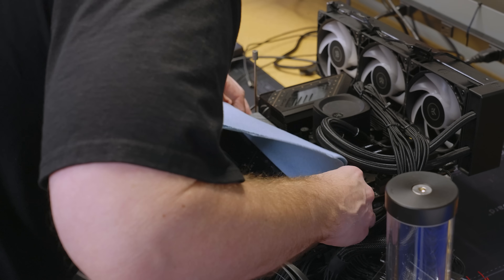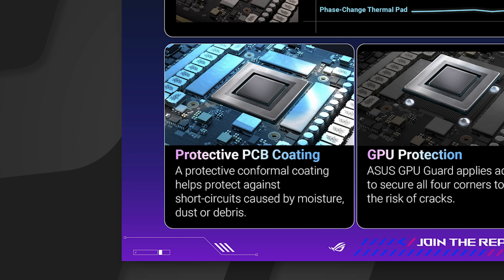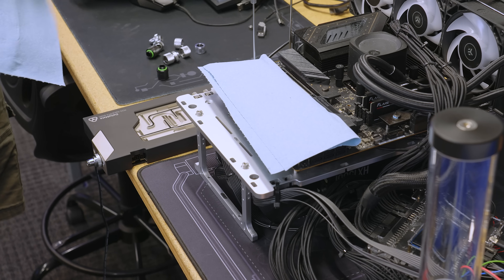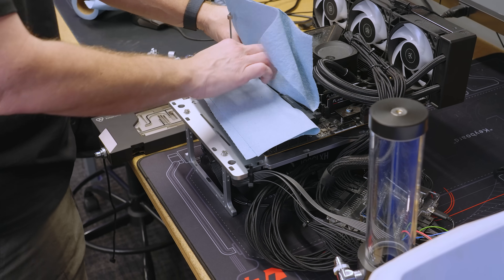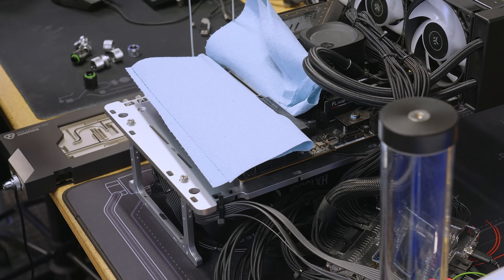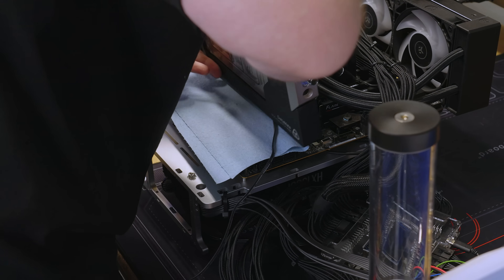The blue towel is not just to help with condensation. The Astral card is conformal coated — like your cell phones these days are conformal coated to deal with moisture. So is the Astral card. Maybe they knew people were going to use it for XOC. I'm using the blue towel here not just to help absorb any moisture that might make its way to the motherboard, but if I start seeing the towel become wet, then I know we've cycled out and gone as far as we can before potentially damaging the motherboard.